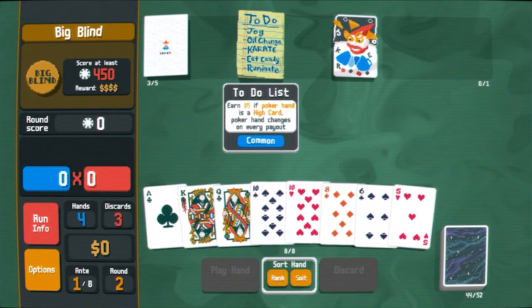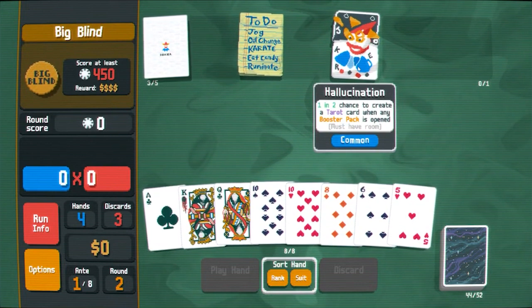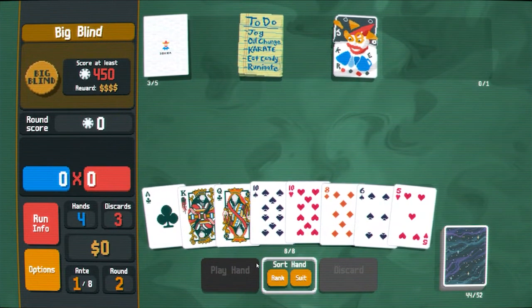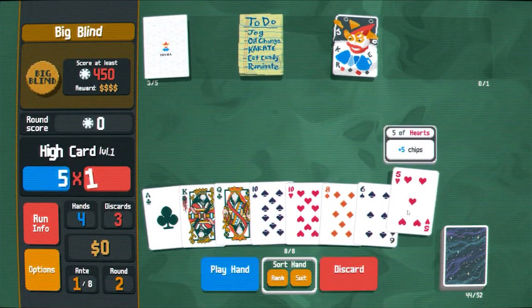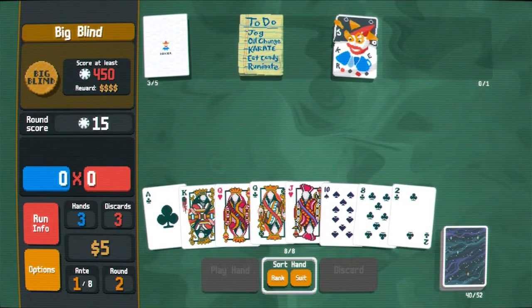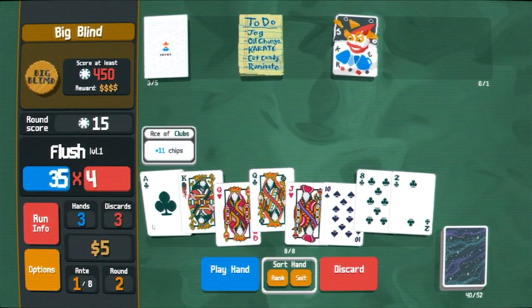We have to-do list — the poker hand is a high card, I get stuff: one in two chance to create a tarot card when any booster pack is opened. I guess I should start off by playing high card, so I'll play like a 10 as basically a discard. And now we're going for club flush.